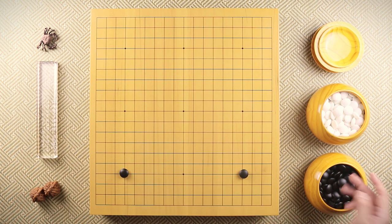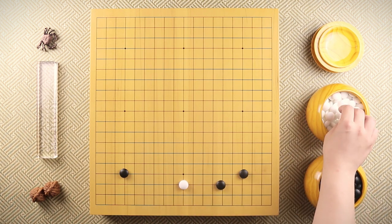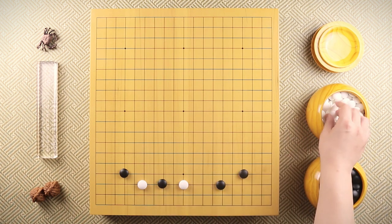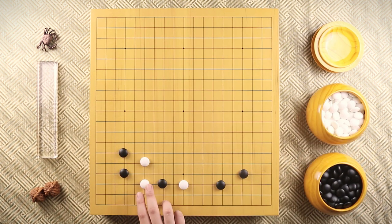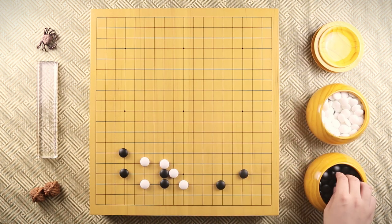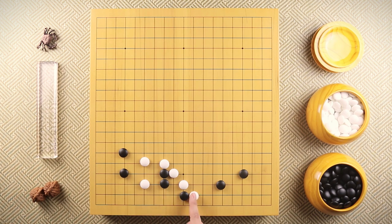Let's recap. When white splits, black applies pressure however black wants. When white, instead of the two-space extension, plays the three-space extension, black is going to invade and white jumps — this is kind of a joseki we see quite often. White plays this move, and although black is not dead, we consider it dead, because if black wants to save this stone, white gets too thick outside and black loses this corner. What happens if black actually tries to pull it out? Then you can just block, and when black plays here, block again. Remember: you do not hane from the inside. You hane from the outside.